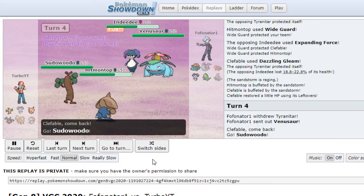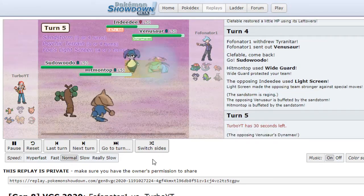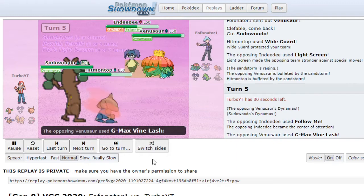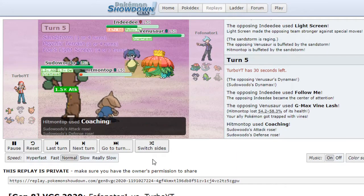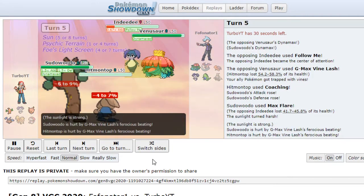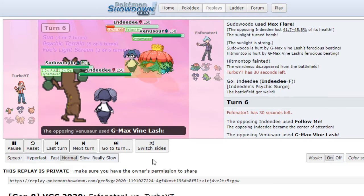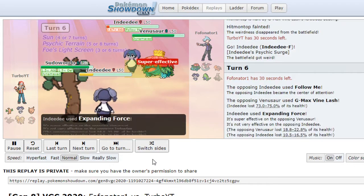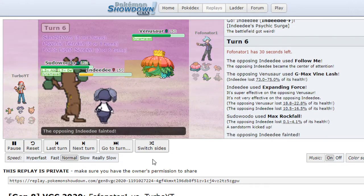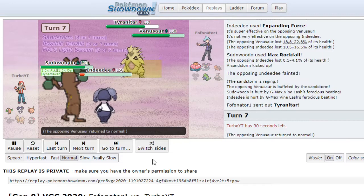Tyranitar switches out for Venusaur and I switch in the Legendary Pokemon. Our opponent doesn't use Expanding Force — they use Light Screen. They don't target Sudowoodo, maybe thinking I have Weakness Policy — which is true. But they use G-Max Vine Lash, which takes out Hitmontop. Psychic Terrain doesn't take out Ndeedy unfortunately, and G-Max Vine Lash damage is quite bad for us.